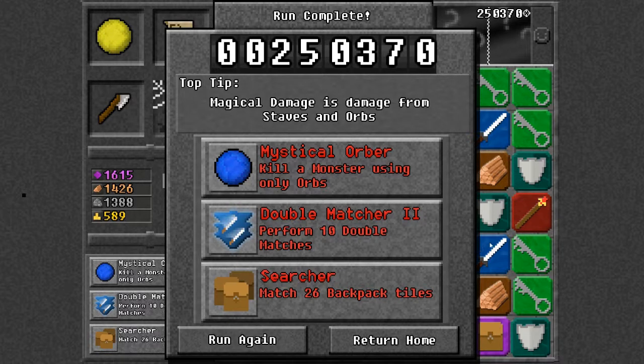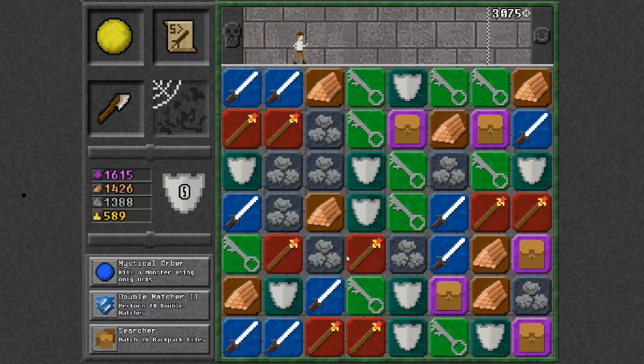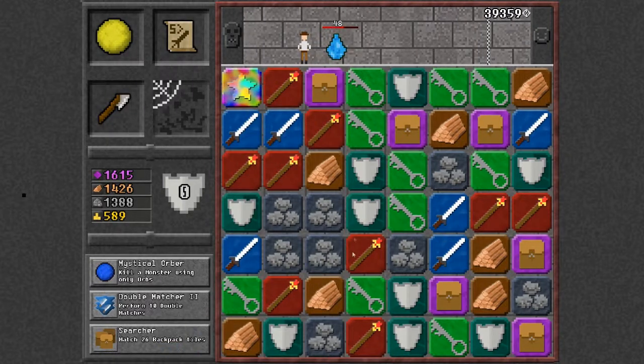As you match these items up, on the left side you have different bonus items that show up. We'll do another run or two and try to get the idea. I didn't get any of the bonus objectives that time.